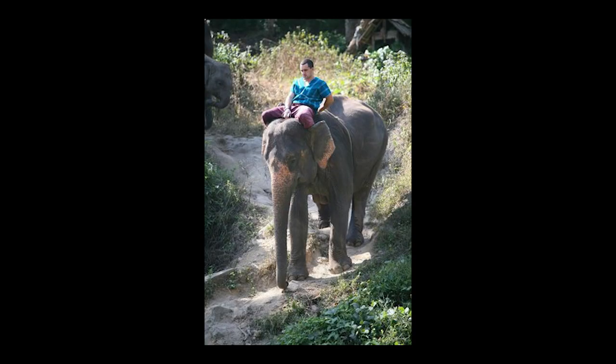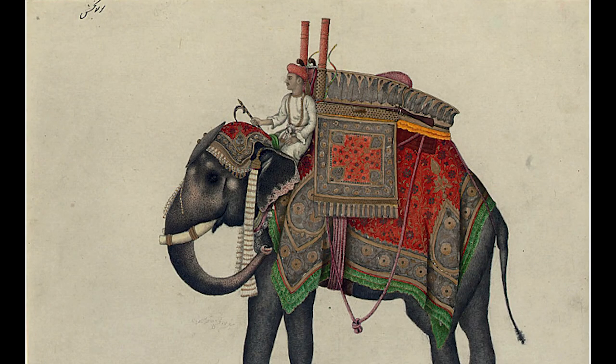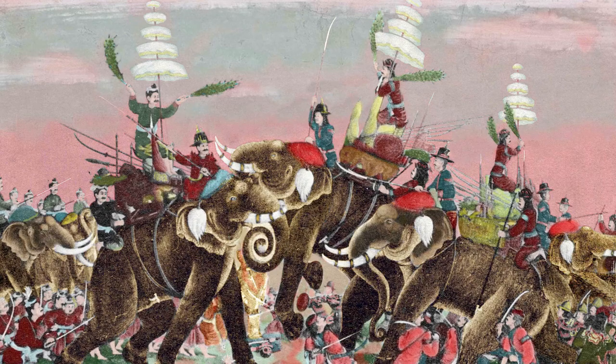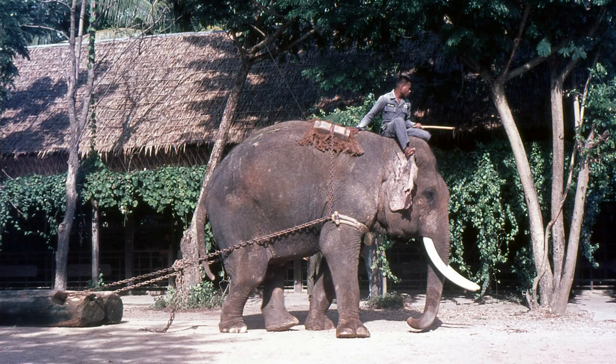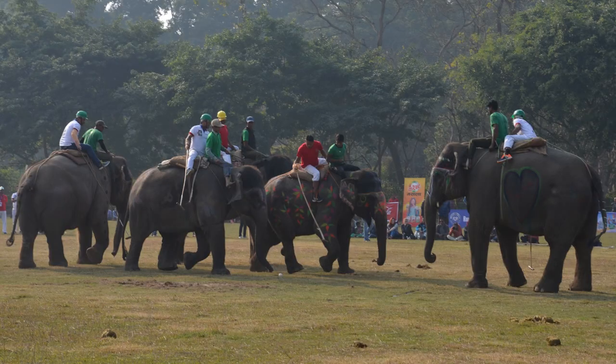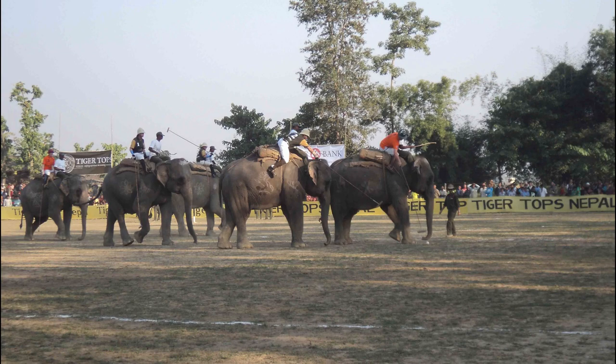I looked a lot at elephant riders for inspiration for this build. It's probably the closest we have to Mournfangs, and it's common for riders to sit on the neck. I noticed they rarely sat on saddles other than when on the back of the elephant, and that they sat on the neck for shorter or lighter travel and for when they needed fine-tuned movements, such as elephant polo. I mean, it looks cool — it's probably animal cruelty — but still, it looks cool.